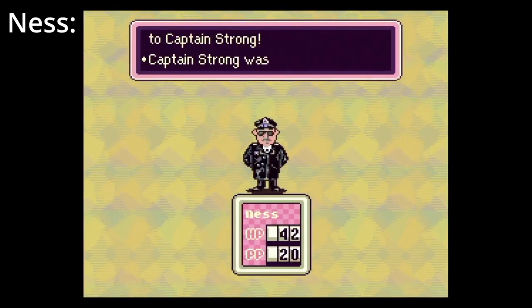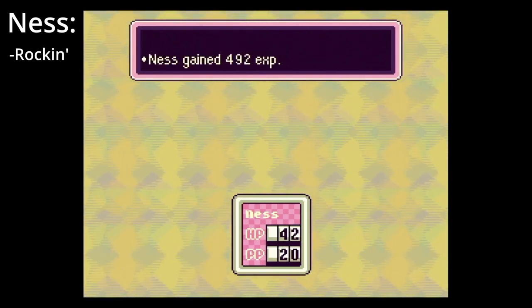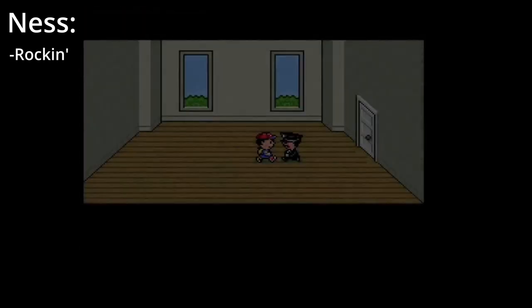Captain Strong. This is where you unleash all your PSI. Two shots of Rockin' should do the trick, and keep your HP above 50 whenever possible. He can dish out a lot of damage.